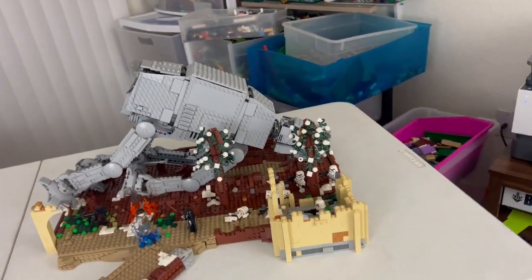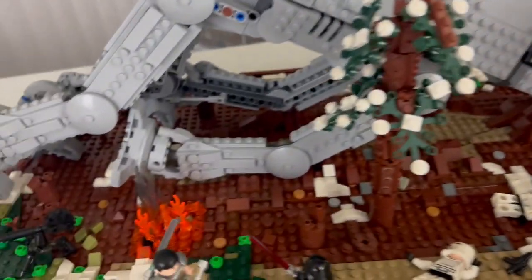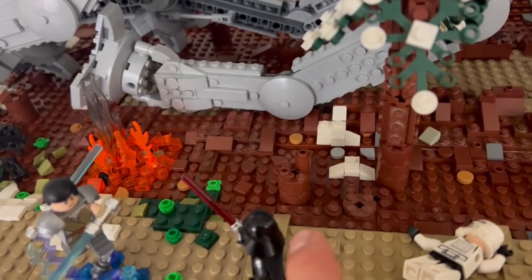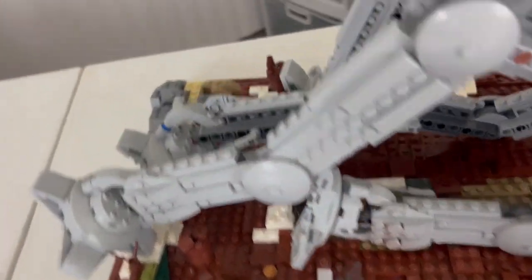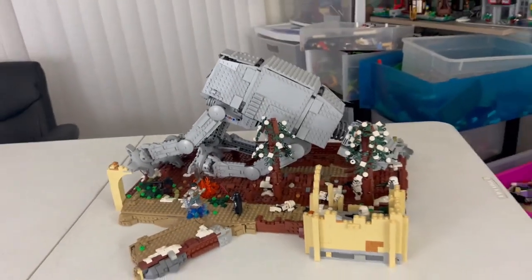One of the other things I really like about the MOC is the small details, such as the snow on the trees or these stumps that are littered throughout the MOC. Little things like that just add so much.